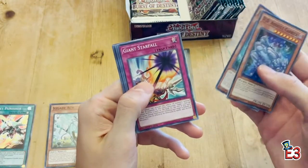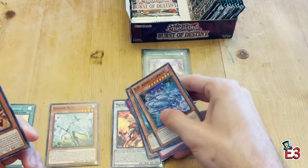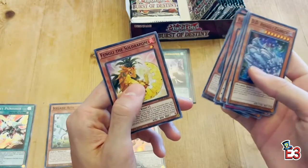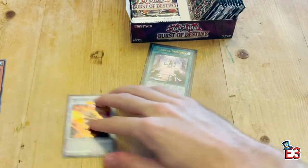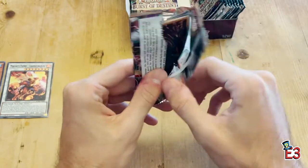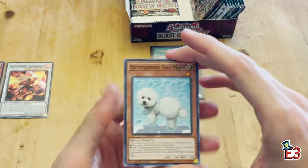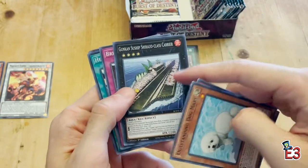Ice Jade again, Giant Starfall, Gemini's Lord, Magic Key Fiend — we're already seeing a bunch of different supports. Floowandereeze, Starry Knight, Penguin Ninja — they just overloaded the set with different supports. It's really cool to see a lot of the sets from the past year or year and a half getting more and more new support cards. There's a Gunkan support — new Gunkan ship, Heavy Interlock.